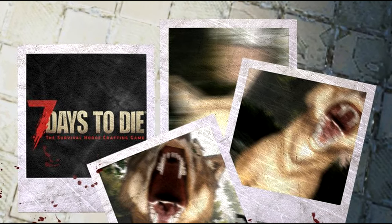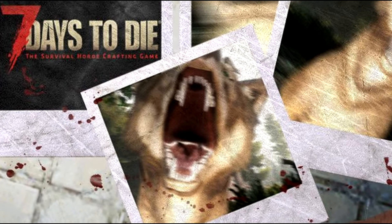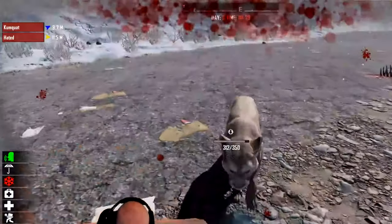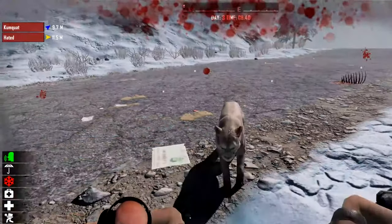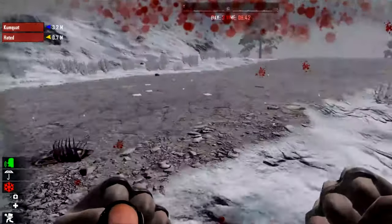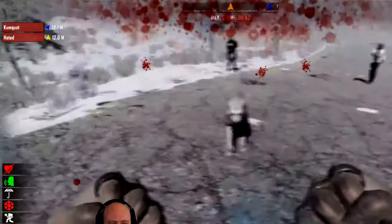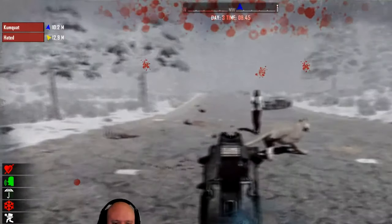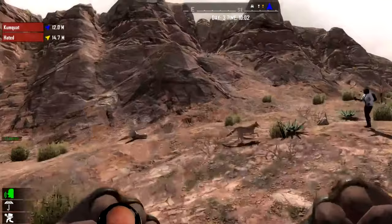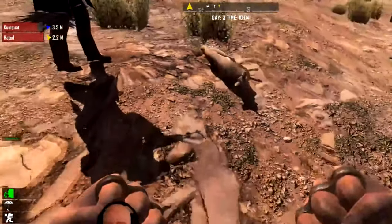Now for some pretty neat stuff. There's a new mountain lion enemy — Prime ends up fighting one in a stream clip. We don't know much about its stats yet, but mountain lions are in the snowy biome. The coyote is in the desert biome, and one just runs up and attacks the group while they're playing on the stream.